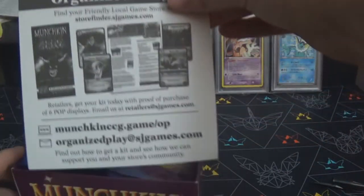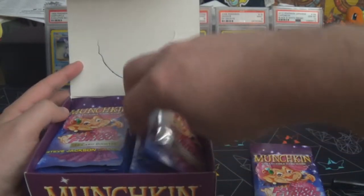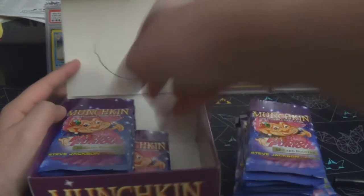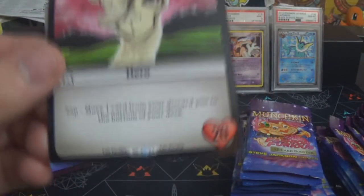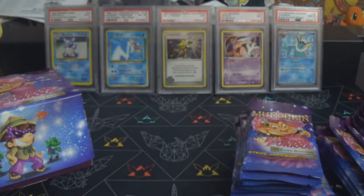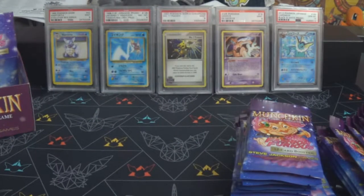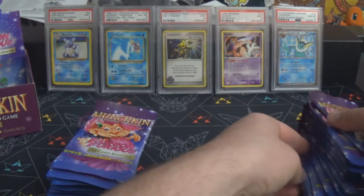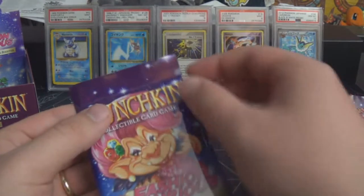There's the usual organized play stuff on top — there are four new organized play promos associated with the set. Usually you get one of them in the box, and there we go: we have Alpaca Wanderer, that is the first promo from the organized play kit. The other three are available through tournaments. They give you one in the box so you have a hero to use if you open some stuff and don't have one.